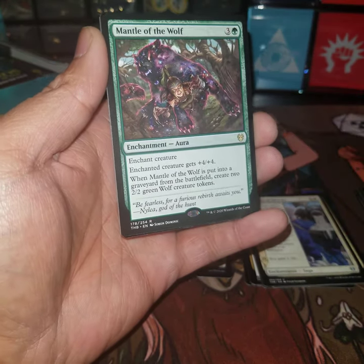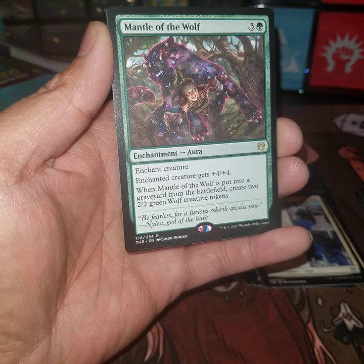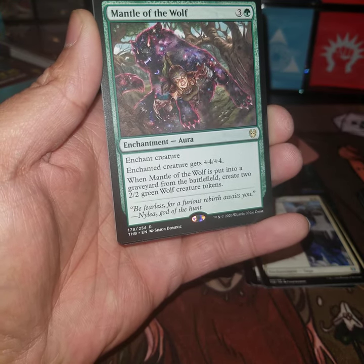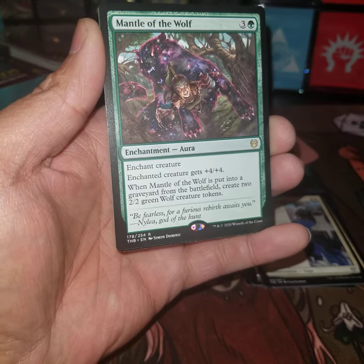And a rare — Mantle of the Wolf! That looks cool. Four-drop enchantment aura, enchanted creature gets plus four plus four. When Mantle of the Wolf is put into the graveyard from the battlefield, create two green two-two wolf tokens. I like this one too.